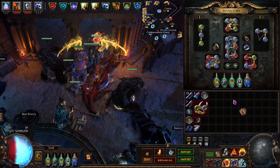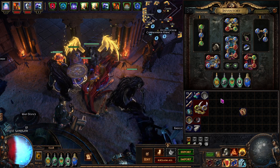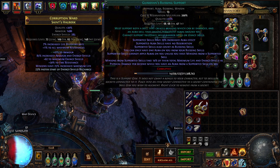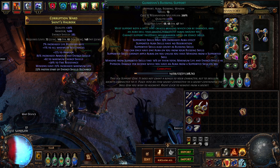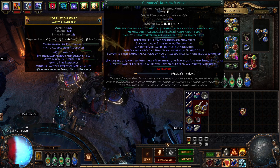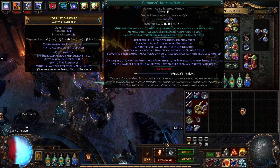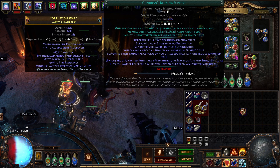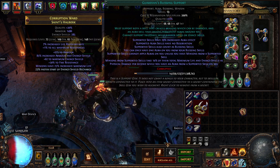So how do I sustain that? Let's take a look at the skill and see what type of damage it is and how we can mitigate it. It says: minions from supported skills take 14% of their total maximum life and energy shield as physical damage per second while you have an aura from a supported skill on you. So it's a DoT and it's physical damage.